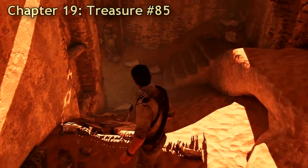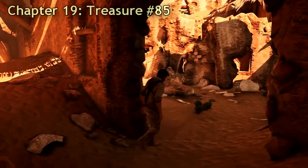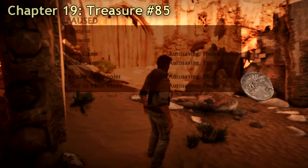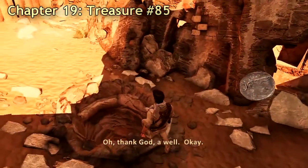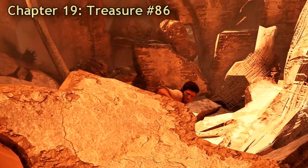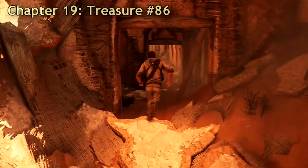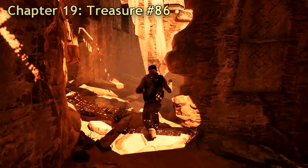Then you have to go down the well right here. The next treasure, number 86, is after you've fallen down a well and are climbing up again. Just go a little bit further down and it's behind this wall.